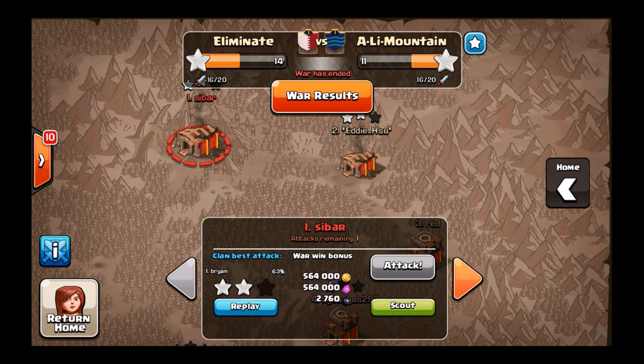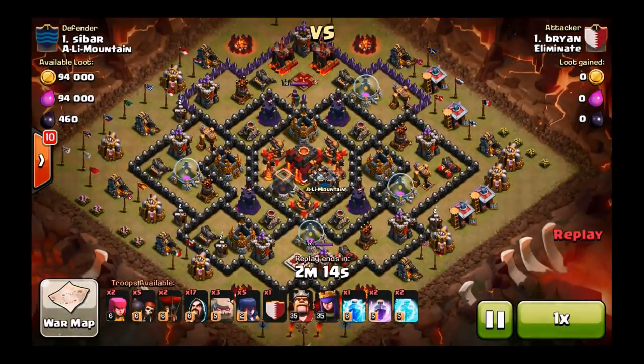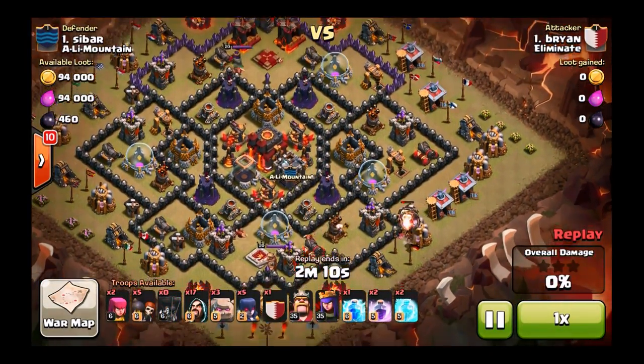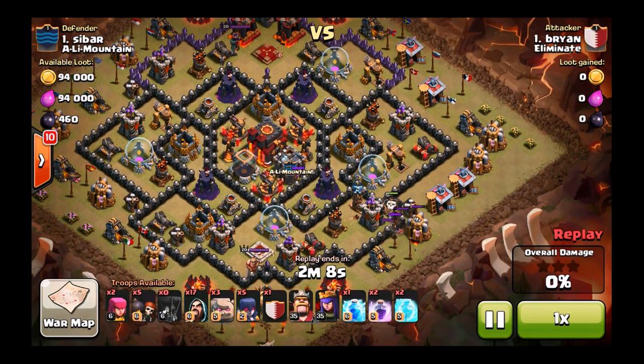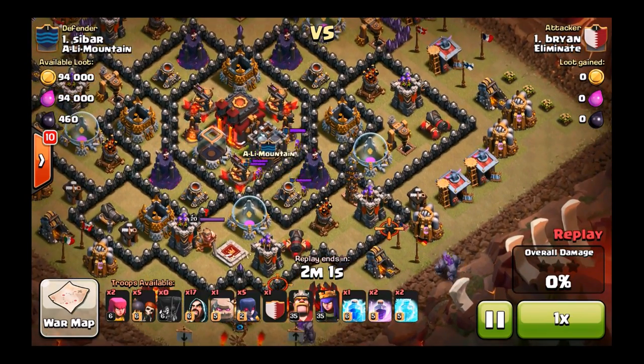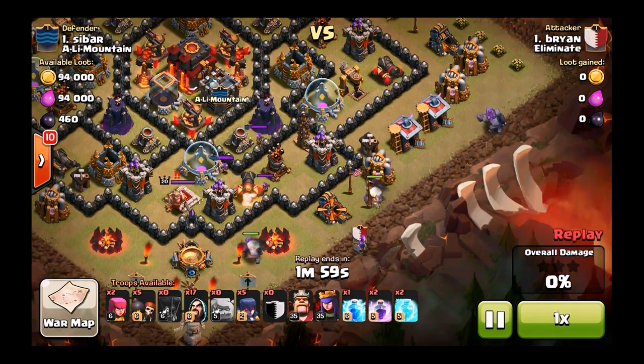I'm going to show you my first replay here, and then I'm going to show you another clanmate's attack. This base wasn't too bad. Had the 3 golems in the clan castle. I put down my balloons to go ahead and try and bait out his clan castle. I do get some troops, but I don't get all of them, so I was a little disappointed. I just thought we'll be fine just putting down our troops and going for it.